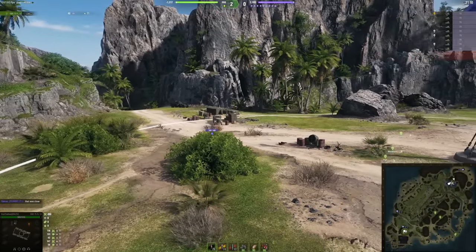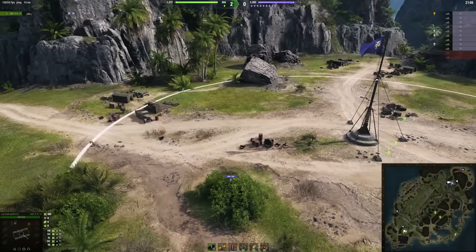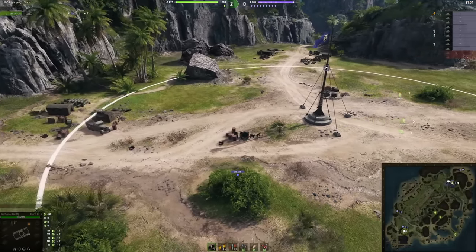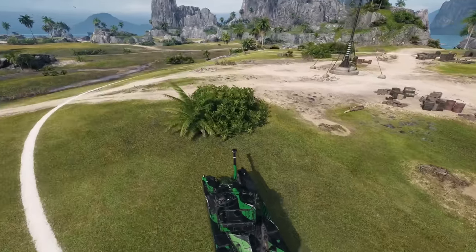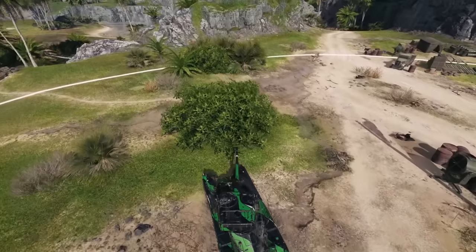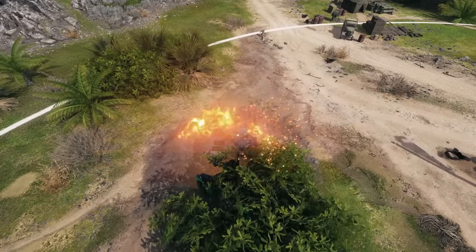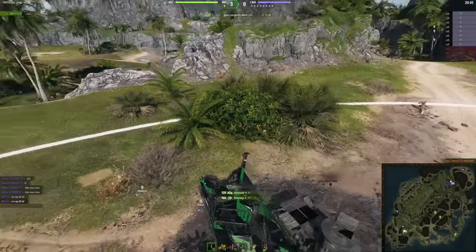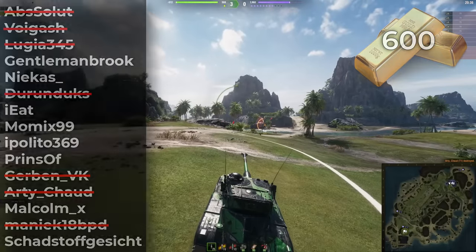Let's go back to the enemy base — maybe I left some stones unturned. I can already feel Artichout's nerves increasing just by looking at the screen. This time I'm going through some of the bushes — is Artichout able to get away or not? No — direct hit, and Artichout has been taken out. Our second round is actually over, but hopefully 600 gold makes you happier.